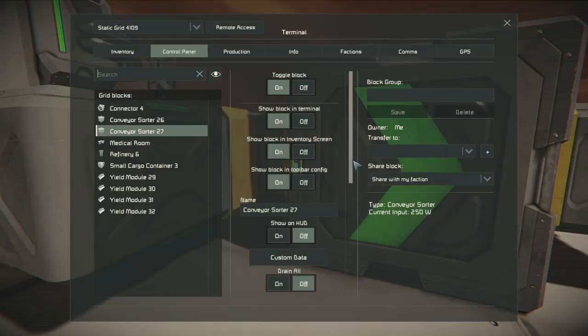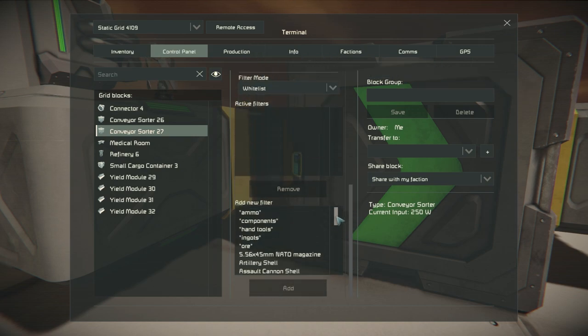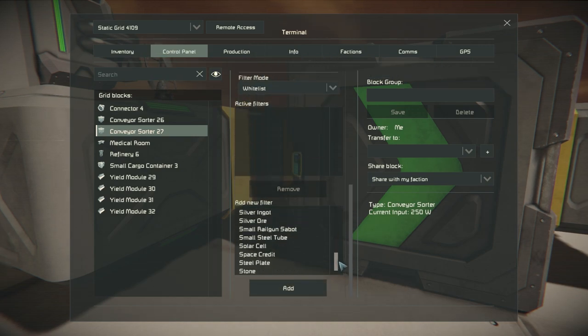Next, add another sorter facing the opposite way. Allow uranium ingots through this sorter and deny them on the other. This will let your attached ship restock its reactors and prevent them from being drained by the first sorter.